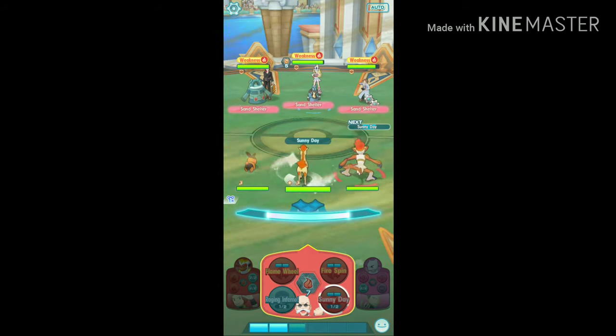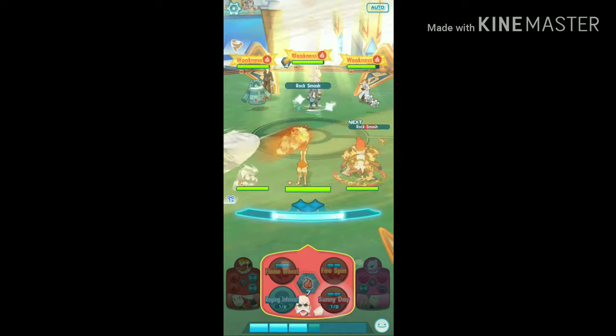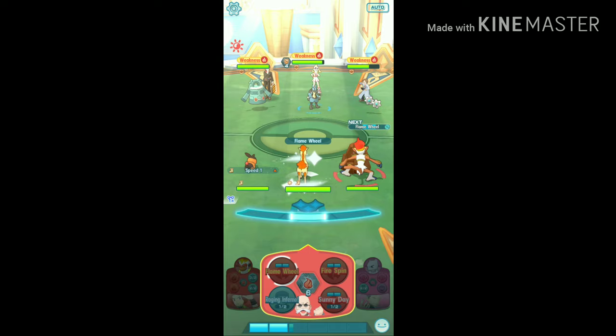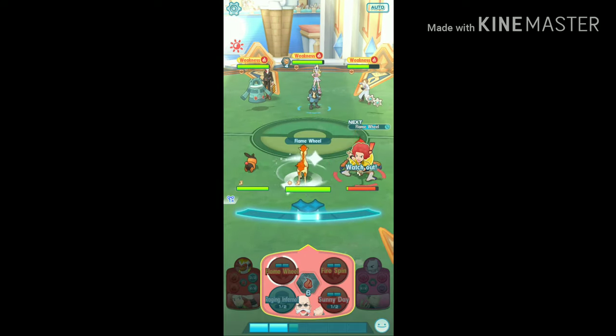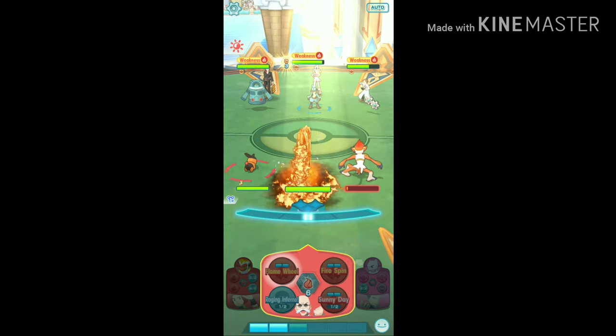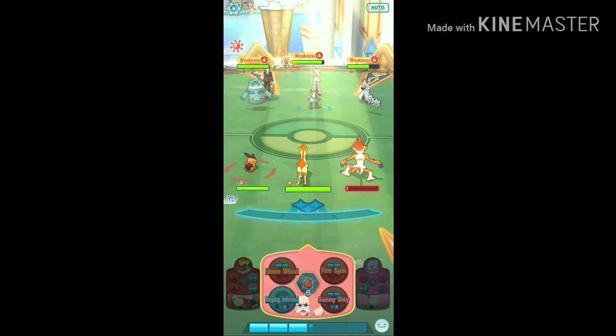If you don't use Sunny Day, Corona is very powerful in a sandstorm and she'll destroy your team instantly. After that, just focus on attacking Corona, because her other two teammates don't have a potion move and they won't heal her, so you have to take her out as fast as possible.